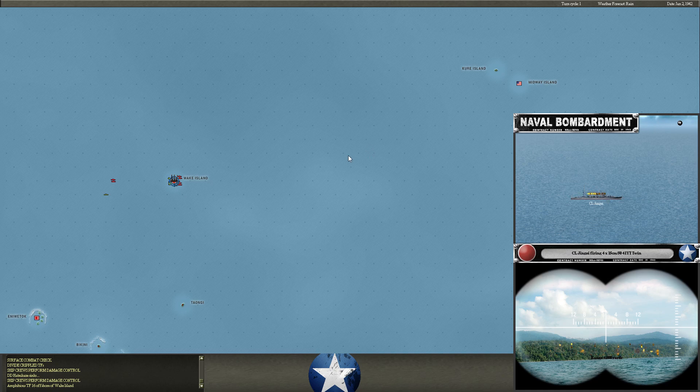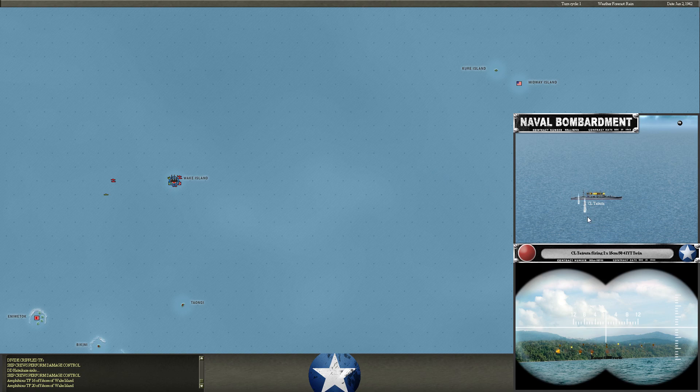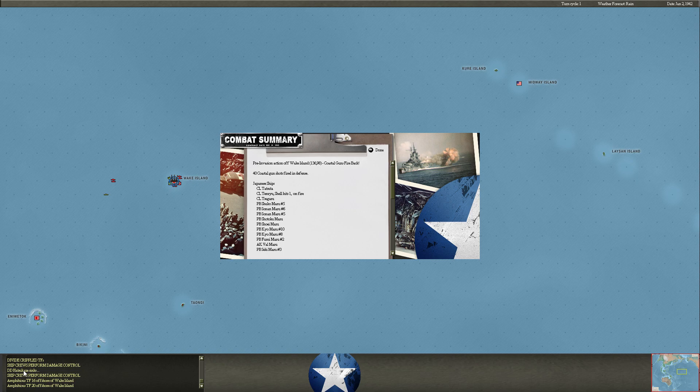This is the invasion group offloading — not a bombardment group. I do have BBs in each of the invasion groups to try to take the heat from some of those coastal guns. We do lose a lot of troops in the offloading, but he takes a lot of troops from that shore bombardment. Hatsukaze sinks — that was one of my destroyers that hit a mine at Wake. I knew it was going to be painful.